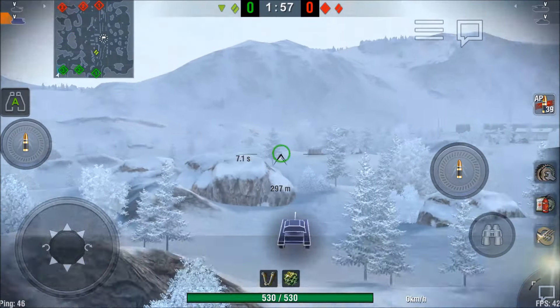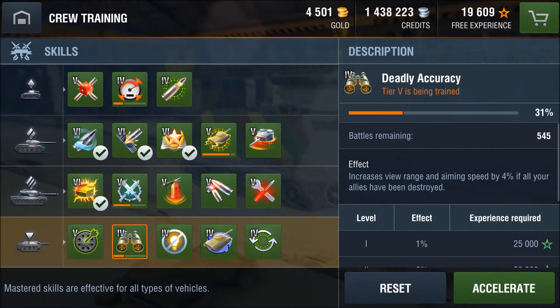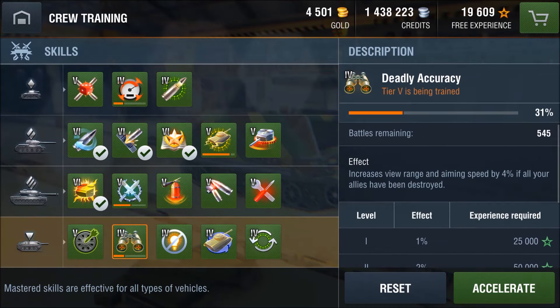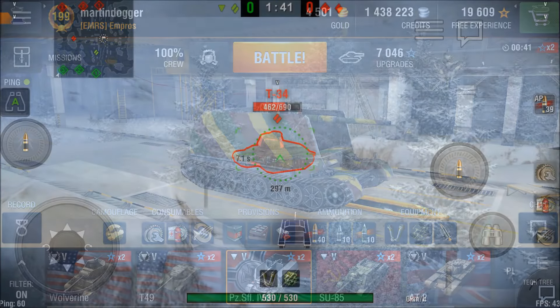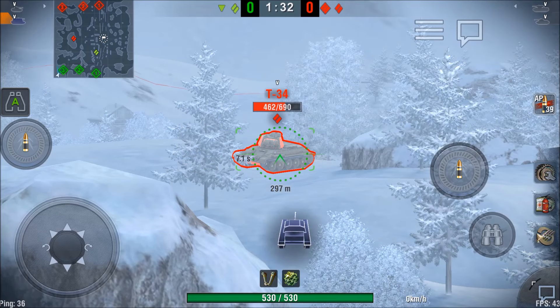An experienced crew will enhance your camo rating, so mount equipment if you have the money for it, and be sure to train crew skills for view range and camo. The Camouflage crew skill — one of the tank destroyer skills — gives 18% extra camo for your tank when fully developed. Homework: learn the view ranges of tanks on each tier, don't be too trigger-happy as you'll drop your camo rating, be aware of the 10-second timer until camo resets, and train your crew skills. Most of all, have fun. Happy tanking and I'll see you on the next episode!